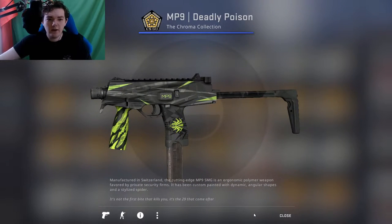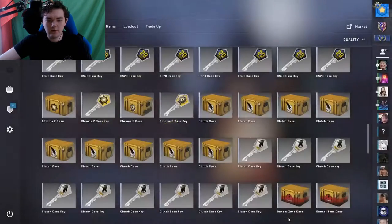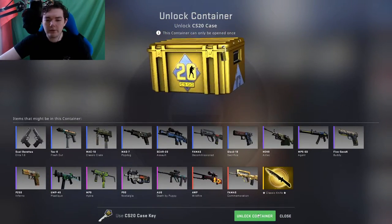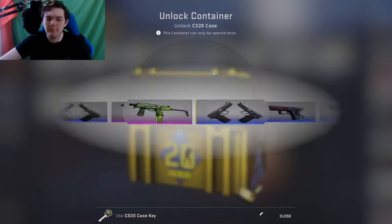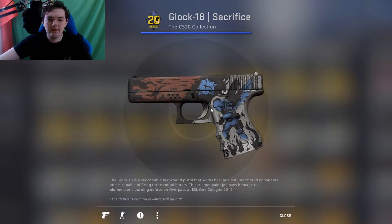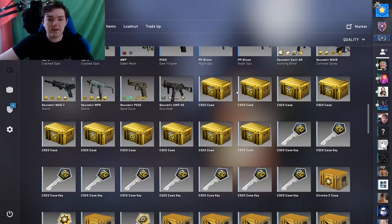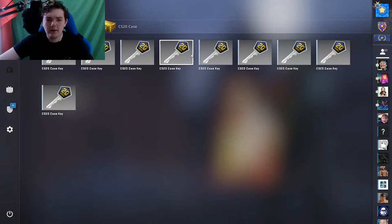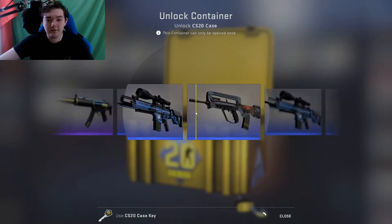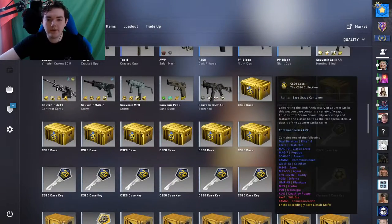Already off to a good start — MP9 Deadly Poison, probably minimal wear. That's unfortunate. First time using a webcam, gotta get used to it. That is garbage. Factory new StatTrak Sacrifice is like $15, which is insane, but the chances of me getting that — non-existent. Chances of getting a knife — non-existent. Oh, M249 Aztec! First purple of the day, not bad!